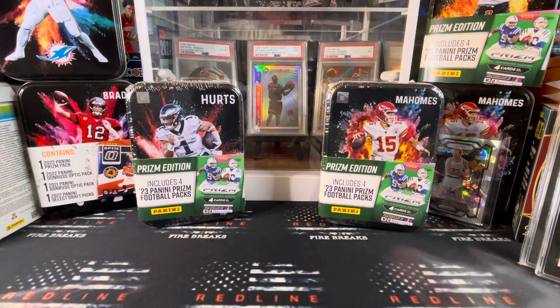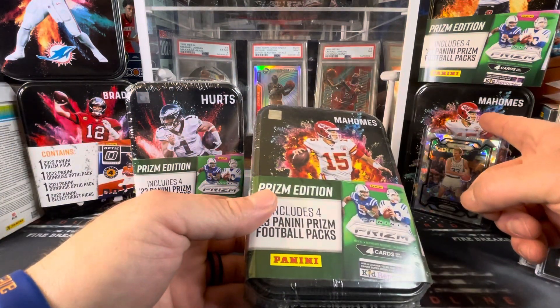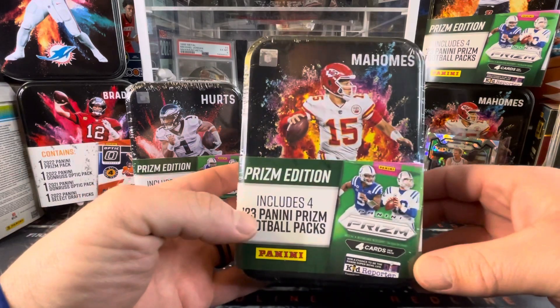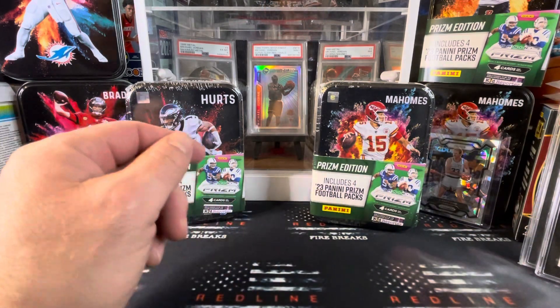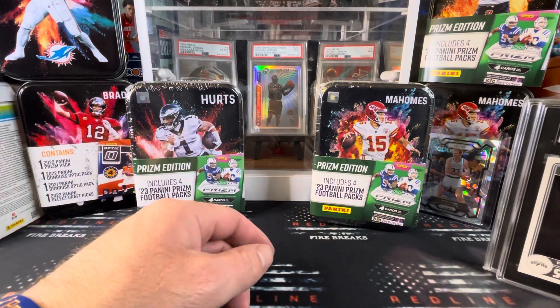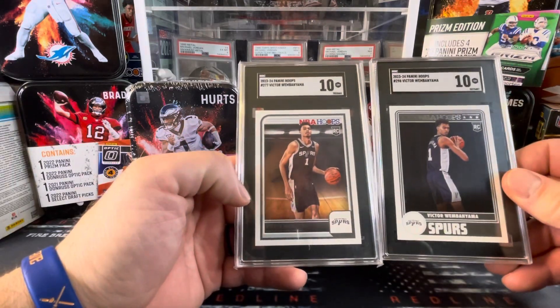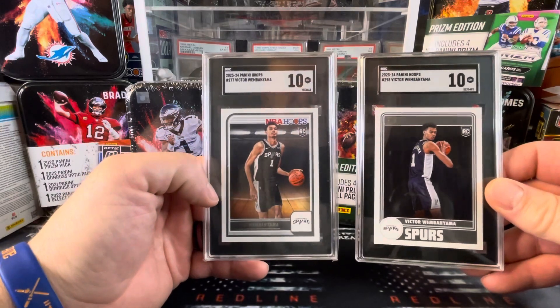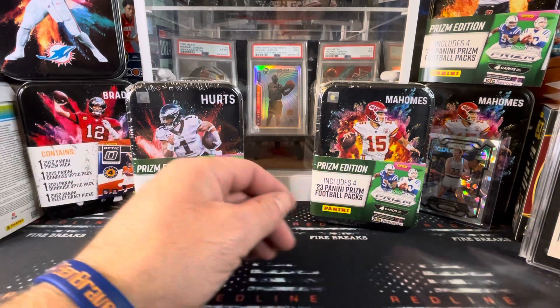Hey YouTube, welcome to Redline Fire Breaks. Today we're coming at you with some 2023 Prism Retail Collector Tins. We've got the Mahomes 2022 right here that we ripped a while back, and here is the 2023 Mahomes Collector's Ten. I'm looking for checkerboards and all of the retail exclusives. Also check out our Mercari shop — we've got a few of these posted for sale.